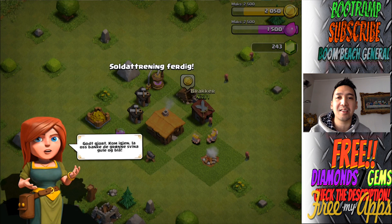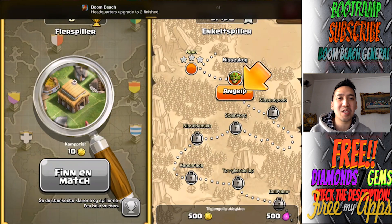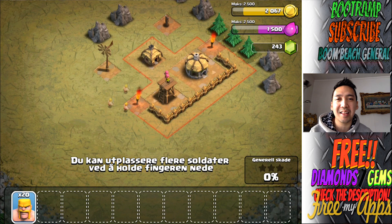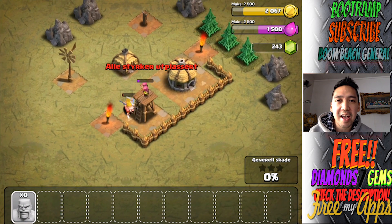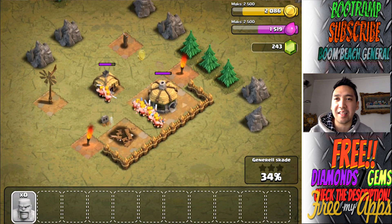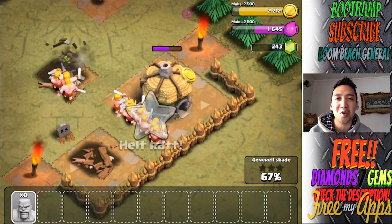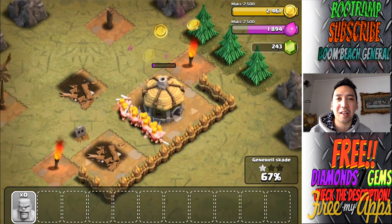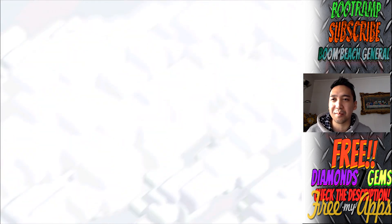Making 20 barbarians — we're gonna be attacking some bases! It's gonna be so lovely to attack with level one barbarians. Going in for an NPC base, dropping the barbarians close to the archer tower, and there we go — the archer tower just went down. The town hall is left, and those barbarians are smacking with their swords. The level one barbarians are definitely weak, but we got three stars and 100% — totally awesome!